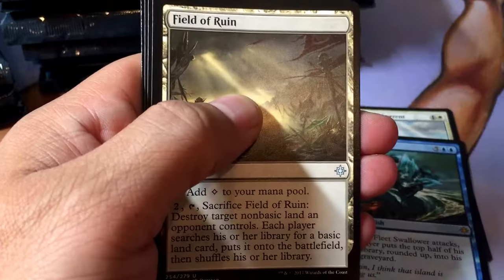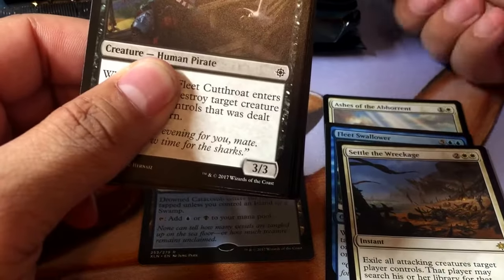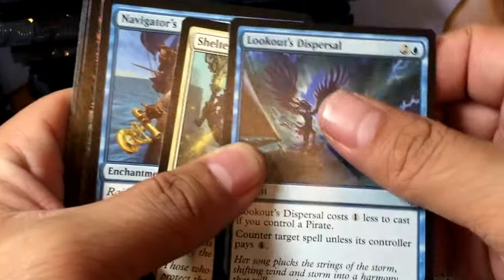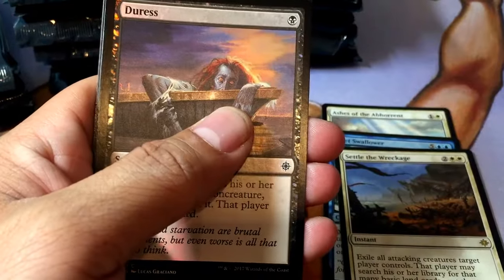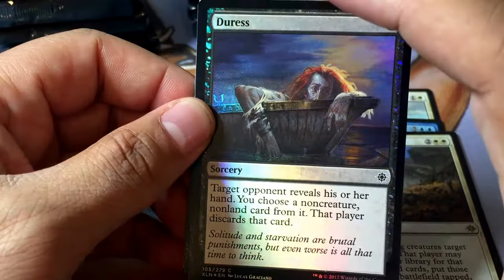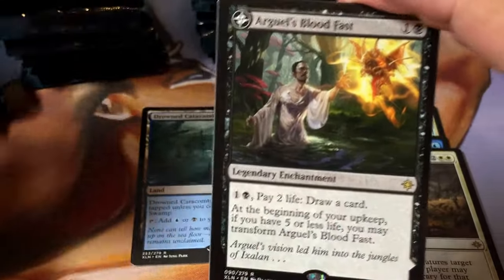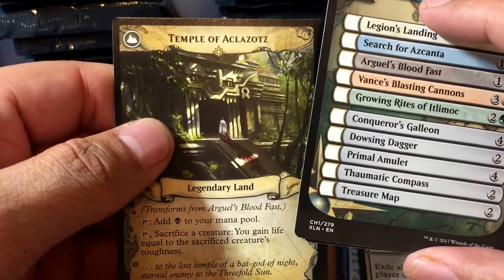Slice and Twain, Heartless Pillage, Field of Ruin, Settle the Wreckage, a Vampire Token. I don't know if you guys saw box number two, but all the mythics were like right here — they're waiting until the end. Lookout's Dispersal, Sheltering Light, Navigator's Ruin, Navigator's Ruin, and Foil Duress. That means we have a flipped card rare behind — that is nice. With Argyul's Bloodfast and Temple of Akalos.